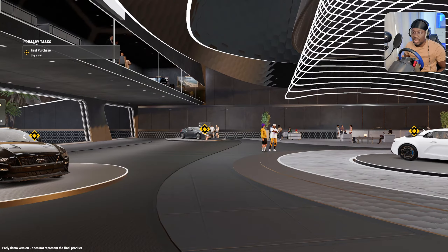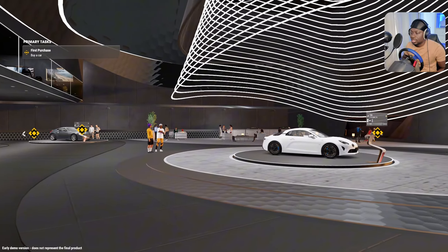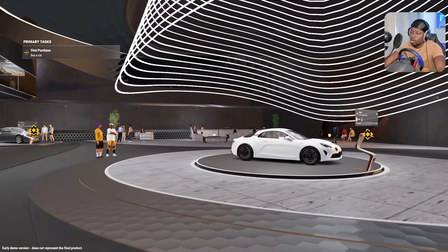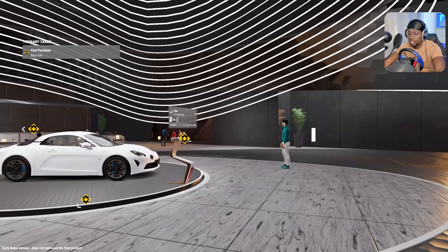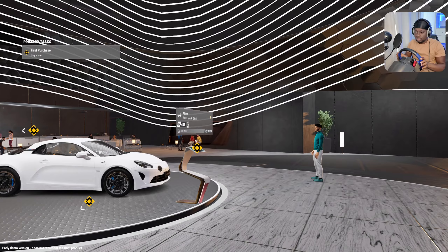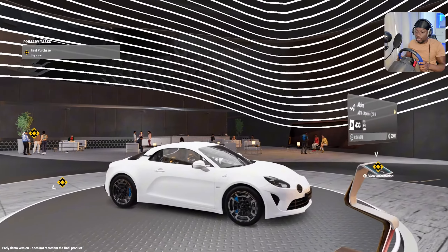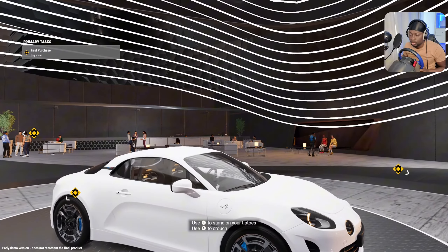I've got a Mustang — the Crowd Surfer — not keen on that. Is that a 370? I do like the 370. And what is this one? Oh, you can walk around? We're gonna use mouse and keyboard as well. Can I use my — I can't use my steering wheel to walk.